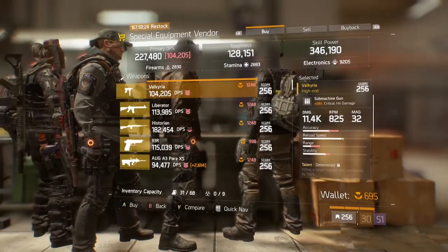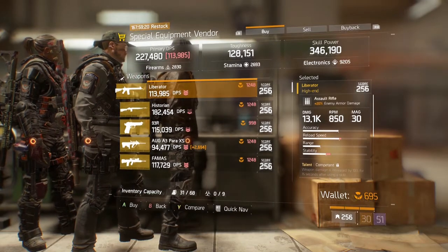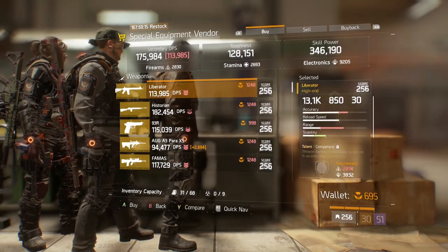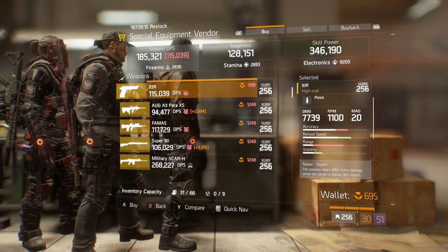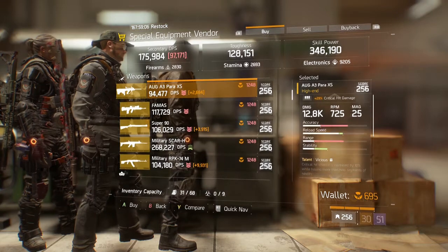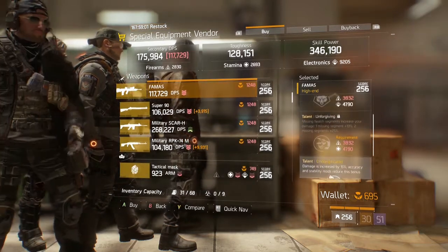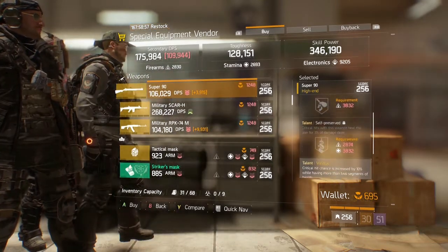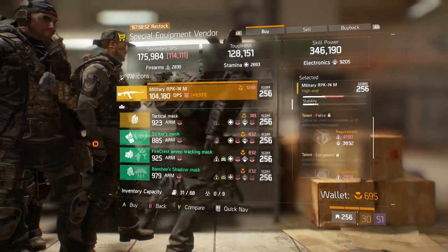Right here at the Special Equipment Vendor. Pretty decent Valkyria. Liberator is not bad at all, pretty good. Historian 93R. We are going to be going over every single bit of gear that's being sold by all the open-world vendors. We're gonna do a separate video for the Dark Zone vendors, so stay tuned for that. Super 90. This Scar-H is pretty good — I would say this is probably one of the guns to pick up here.